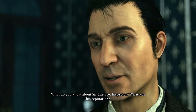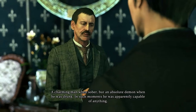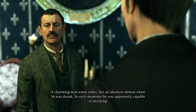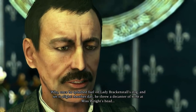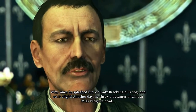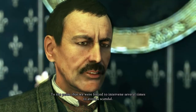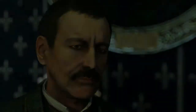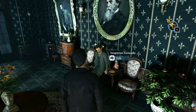What do you know about Sir Eustace, Inspector? What was his reputation? A charming man when sober, but an absolute demon when he was drunk. In such moments, he was apparently capable of anything. Once he splashed fuel on Lady Brackenstall's dog and set it alight. Another day, he threw a decanter of wine at Miss Wright's head. The alcohol seemed to madden him. At the point where we were forced to intervene several times to avoid a scandal.